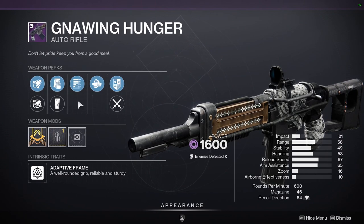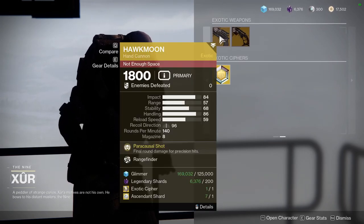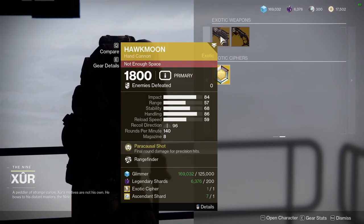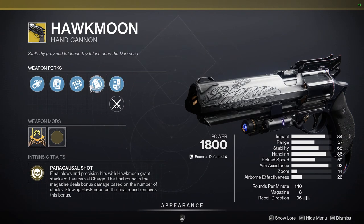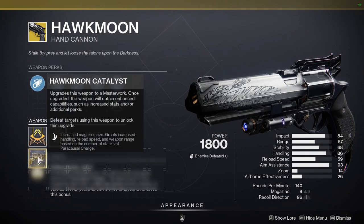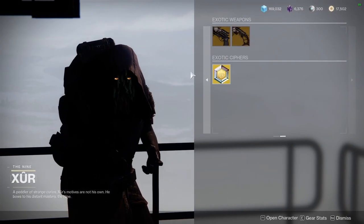If you don't have a Nine Hunger you might as well pick it up because it is really good. For exotics we have Hawkmoon with Rangefinder — wait, didn't Rangefinder get a nerf or is getting a nerf? Anyway. Dead Man's Tale with Killing Wind — I'm going to skip that.